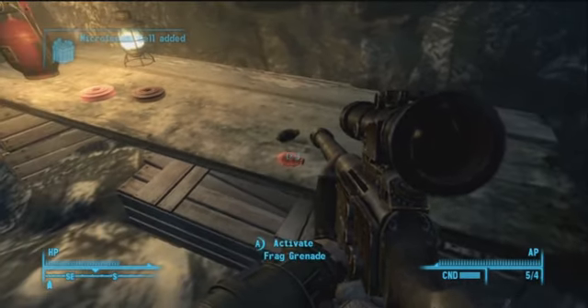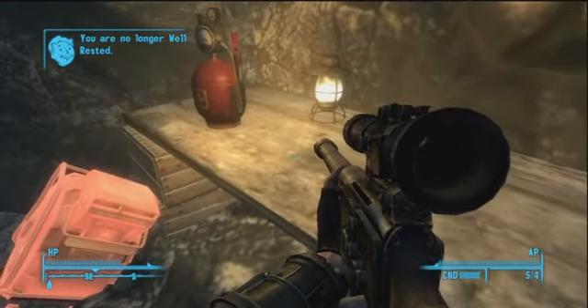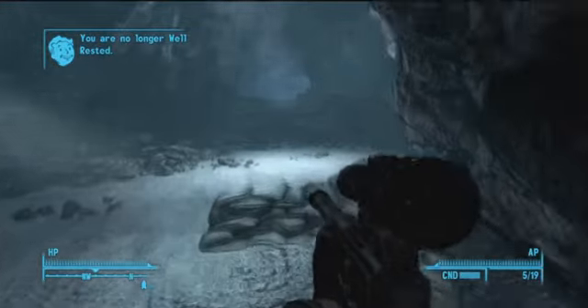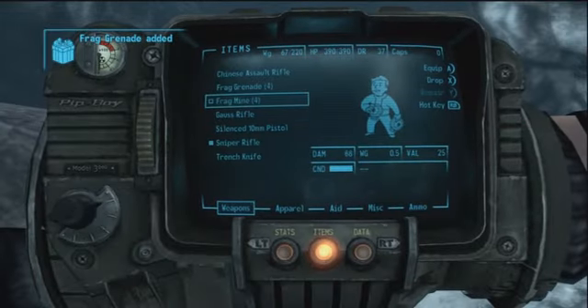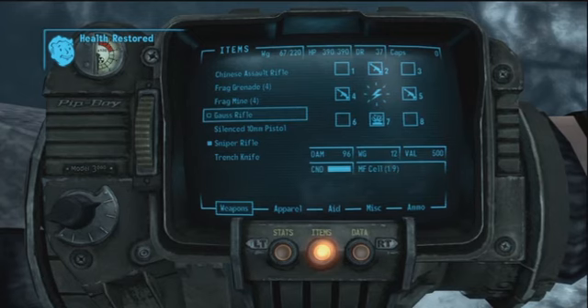If you remember, if you have a plasma gun, every micro fusion cell gives you like maybe 20 to 25 bullets. This one uses all of its micro fusion cell energy all at once to shoot one bullet.